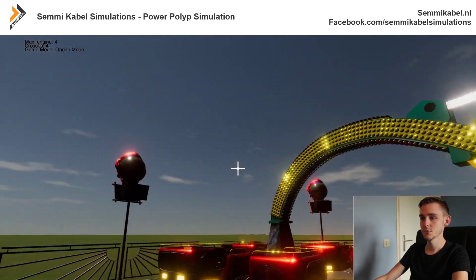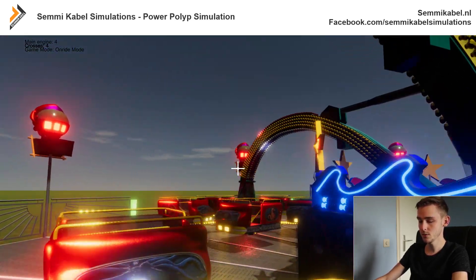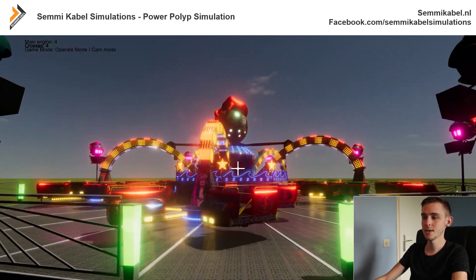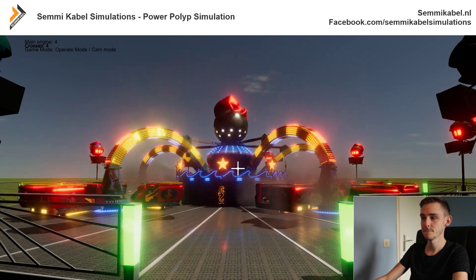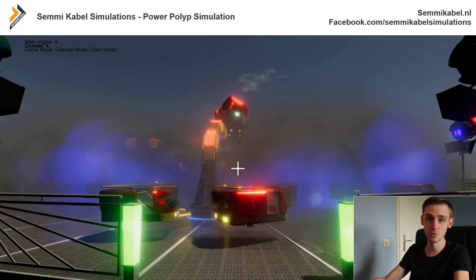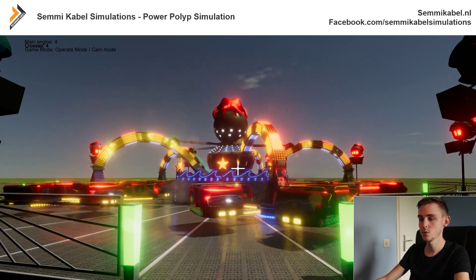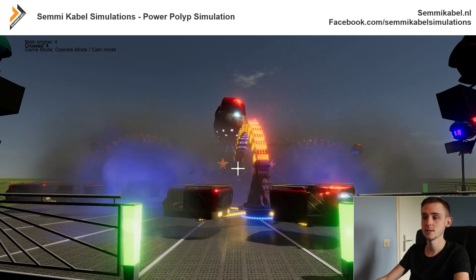Spacebar activates the stroboscope. Of course we also have a smoke machine — press TAB again to switch back to walk mode, then use left Shift to start the smoke machine. The cool thing is the smoke will be colored by the lights just like in real life, and even when we use the strobes they will flash white over the smoke. That's really cool.